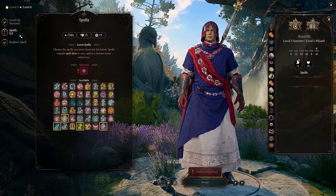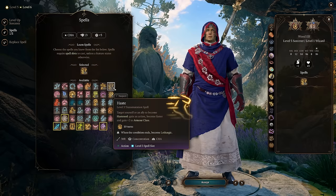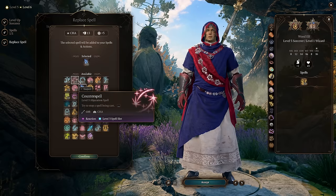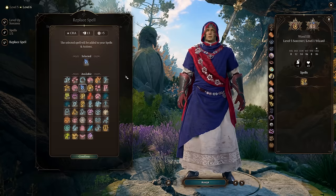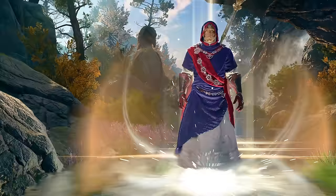For Sorcerer level 5, this is where we'll stop Sorcerer after this — the reason is we wanted to get access to Haste. We can use Haste and then use Twin Spell to cast Haste on two characters simultaneously. That is absolutely awesome. For replacing a spell, we can swap off Witch Bolt for actual Lightning Bolt now, or we can go ahead and grab Counterspell. At this point you're coming into Act 2, so getting Daylight on your character is going to be pretty huge for you. I think Lightning Bolt in exchange for Witch Bolt is a really good option, and we want to eventually pick up Counterspell.